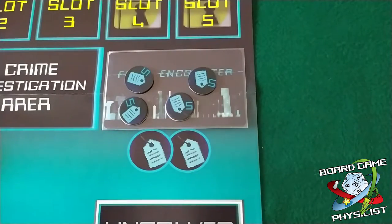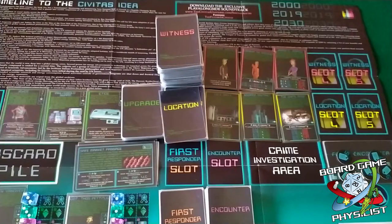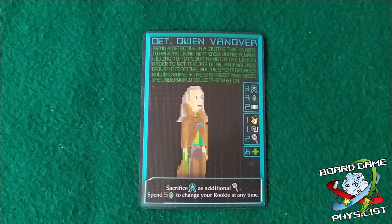In the upper right corner of the crime card you can find the number of evidences you need to solve the case. We add them to the final encounter card, left face down. We then draw to the reveal pool 3 witnesses, 3 locations, and 3 upgrades. Before switching to the game, we take a moment to analyze character cards.